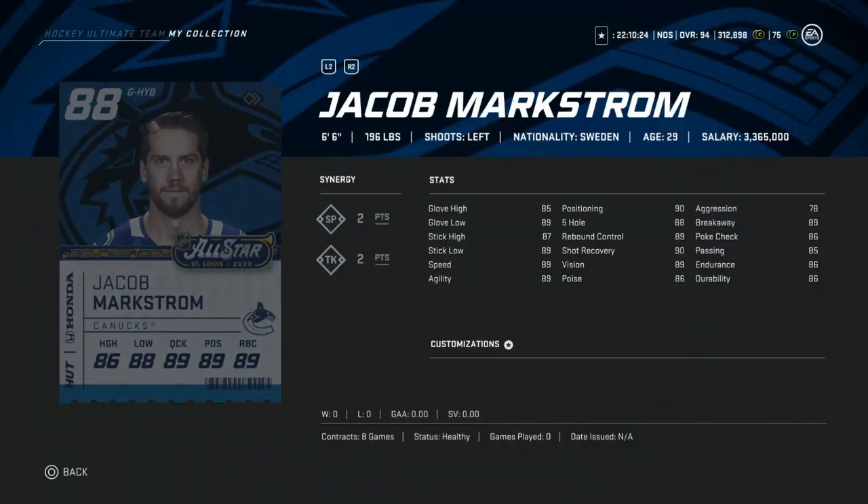Then we've got the 88 Jacob Markstrom. This is a buy — 100%. A hundred k for him right now. The 86 Swedish version from the National Event is already one of the best goaltenders in the game. If he wins the save streak event and the Pacific wins, you might have one of the best goaltenders for the remainder of the game. This is a 100% buy. If you're looking for a goaltender, him and Rittich are the main two. I would probably go Rittich just because he's half the price. But I know personally that the Markstrom card plays great.